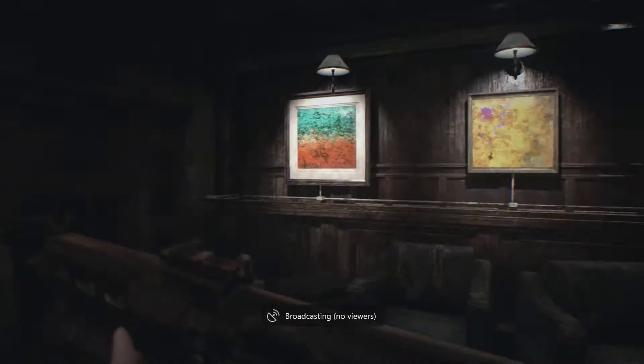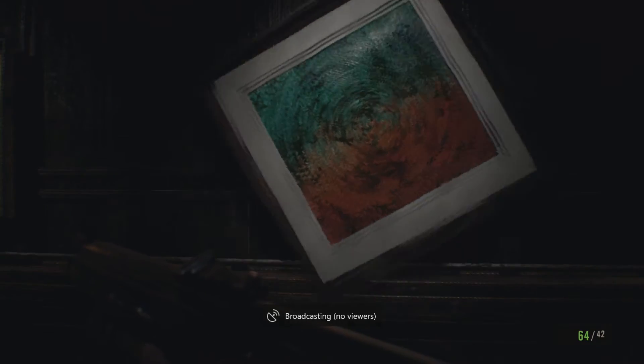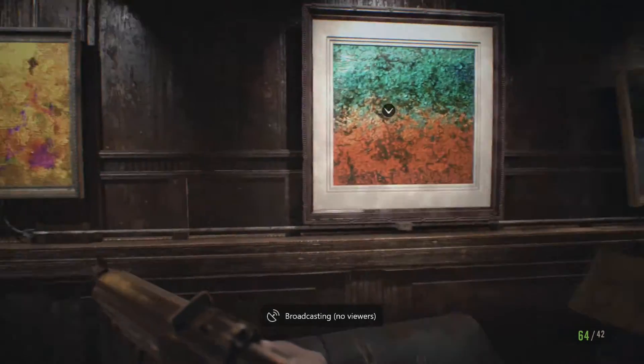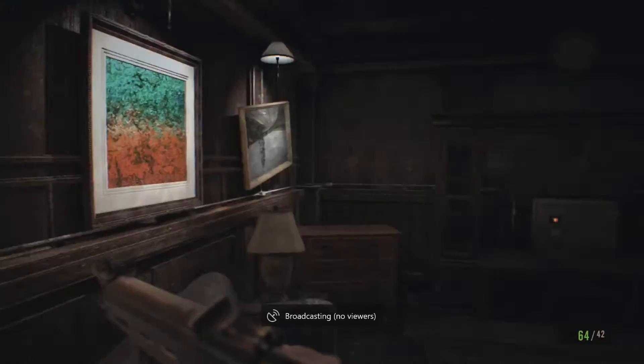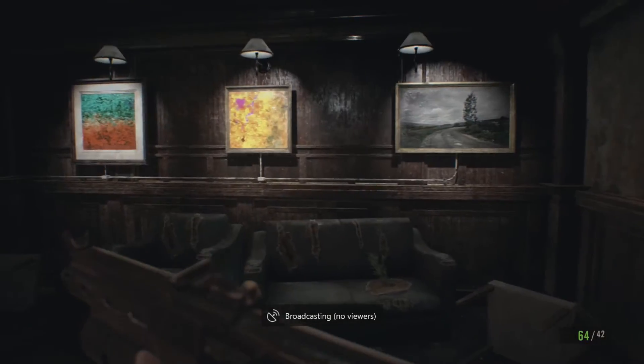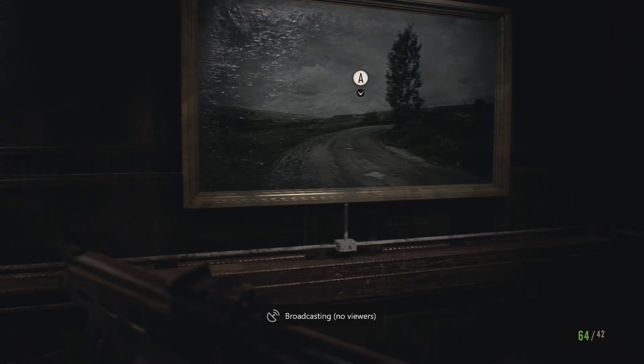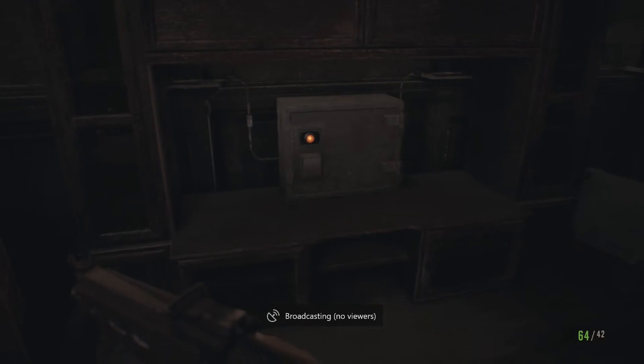This puzzle is pretty easy. All you're gonna do is rotate the pictures on one side of the walls so that they match the one on the other side of the room. The first one is just gonna be green up, orange down. This one you are gonna put the pink up in the top left corner. And then this one over here you are just gonna rotate so that it is facing straight up, and it will unlock the safe.